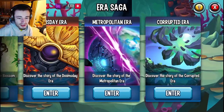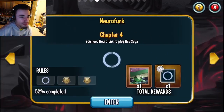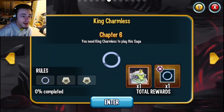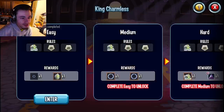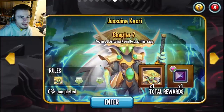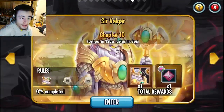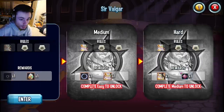Go to the Corrupted Era, and in here if you scroll to the right a bit you will find King Charmless. You can get gems out of this aerosaga, and there are actually three levels to this aerosaga and you get gems in each one. You can also scroll a little bit further and you can see Sir Valgar right here — he actually has three levels as well.